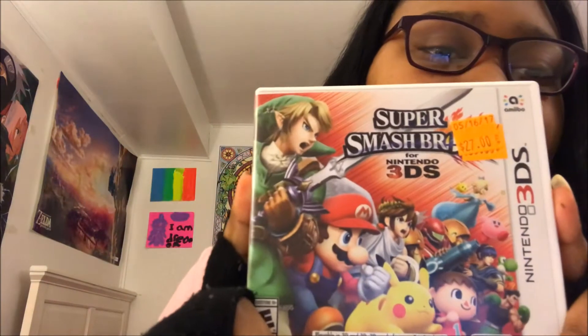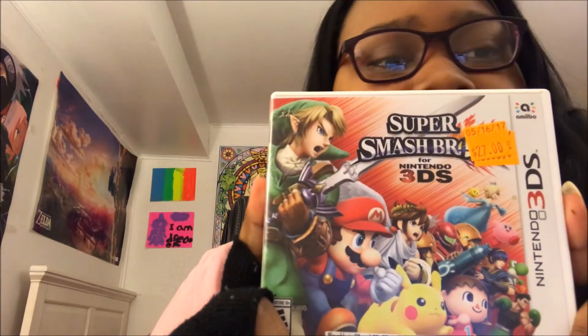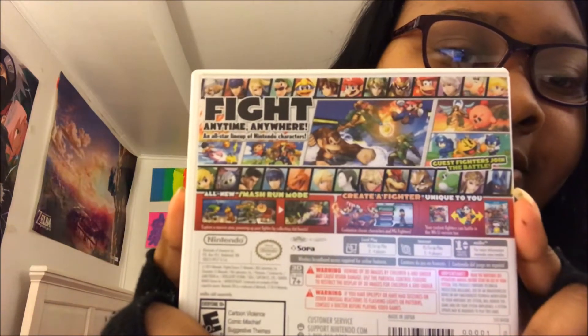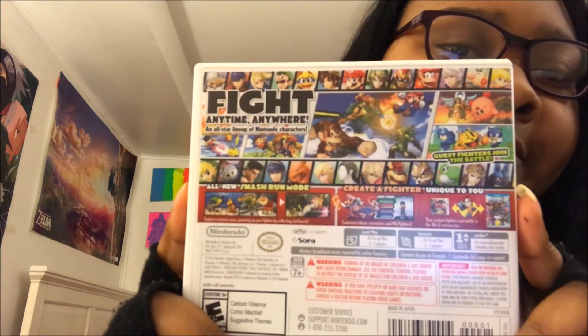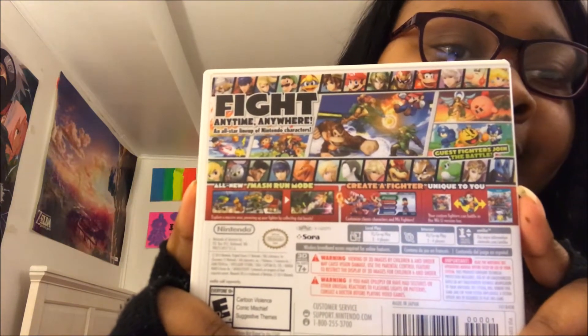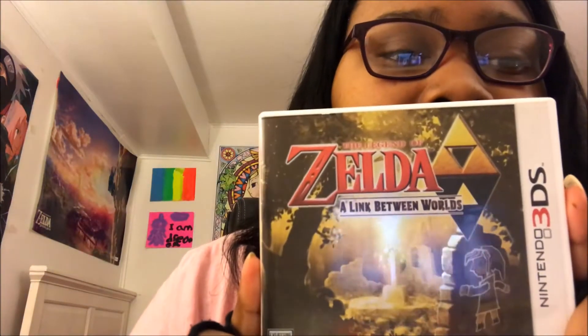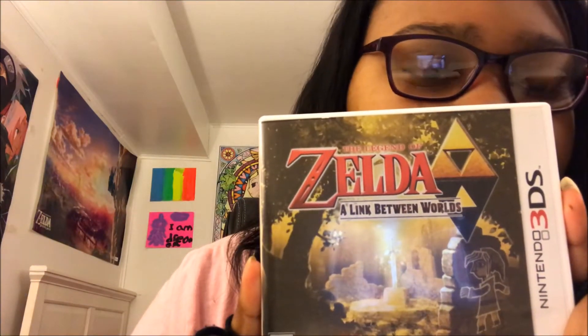And then Super Smash Bros. for Nintendo 3DS. They got many varieties of characters, such as Mario characters, Zelda characters, Donkey Kong — a mixture of all these guys. And then the last one is The Legend of Zelda: A Link Between Worlds.